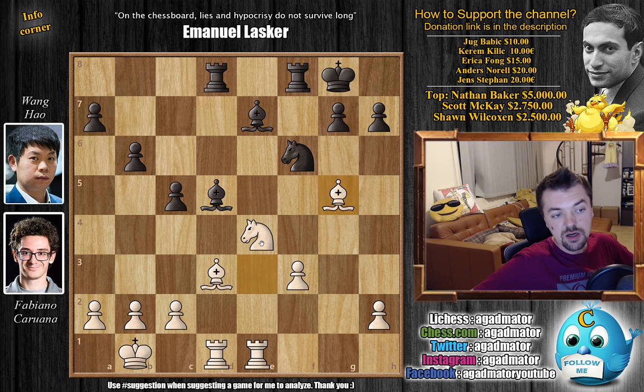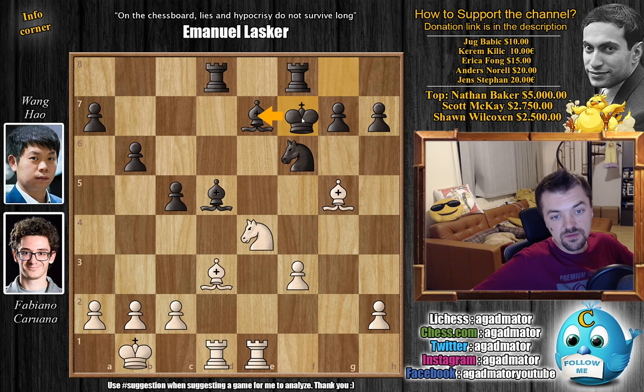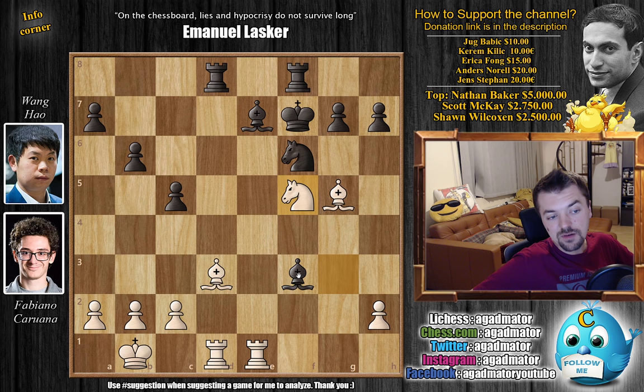Now bishop to g5, saying you cannot trade because bishop captures here will come with an attack on both of your rooks. So king to f7 — the king also helps out with the defense of the bishop. And only now knight to g3, asking Wang Hao: are you interested in a nice, juicy f3 pawn here? If the pawn is captured it's a very interesting game. For example, if bishop captures, you get knight to f5, offering rook for rook, captures on e7. Now you have to block with rook f to e8, and then we pretty much trade everything.